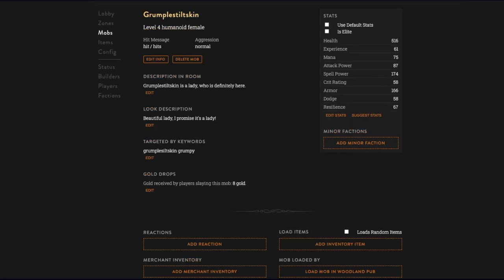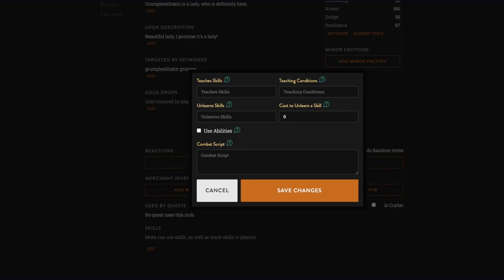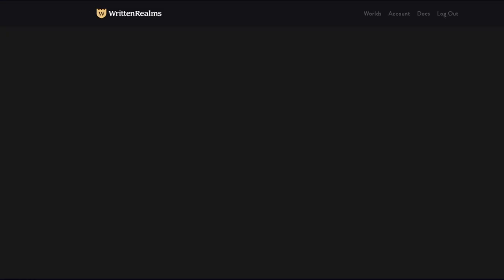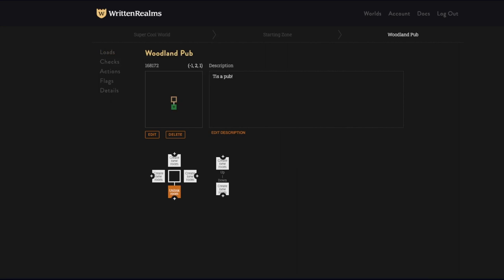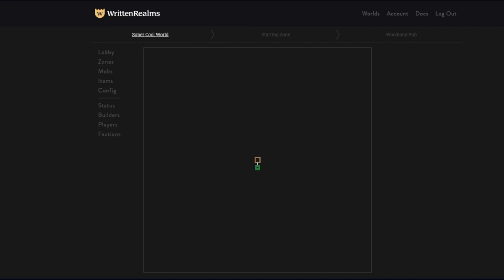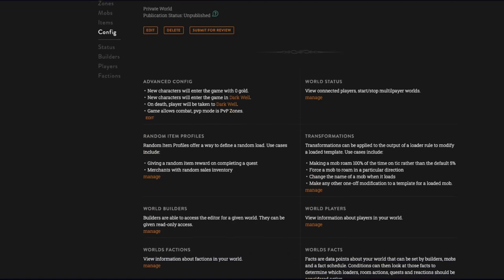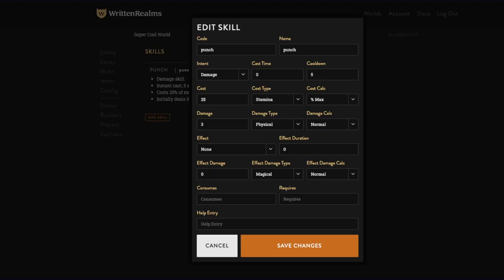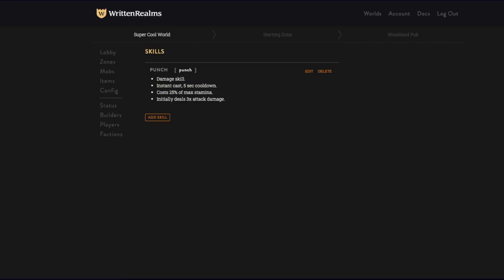We're going to load Grumpy with a skill — we'll have to make a custom skill. We go to our area, then 'super cool world' configuration. All the way at the bottom we have custom skills. We have 'punch' — five second cooldown, 25 stamina. I don't remember making this.